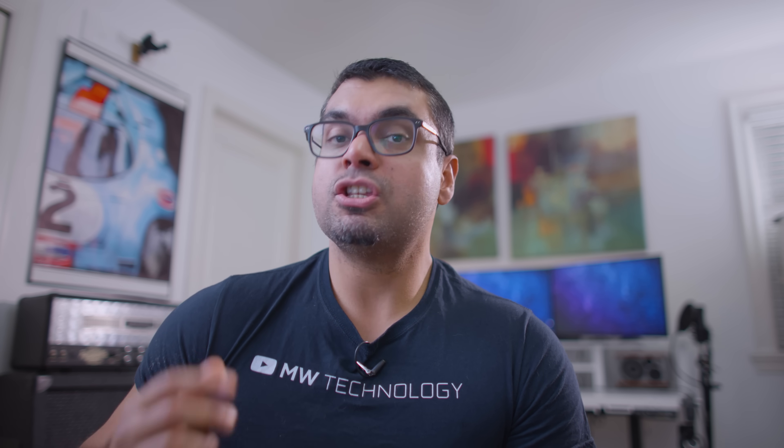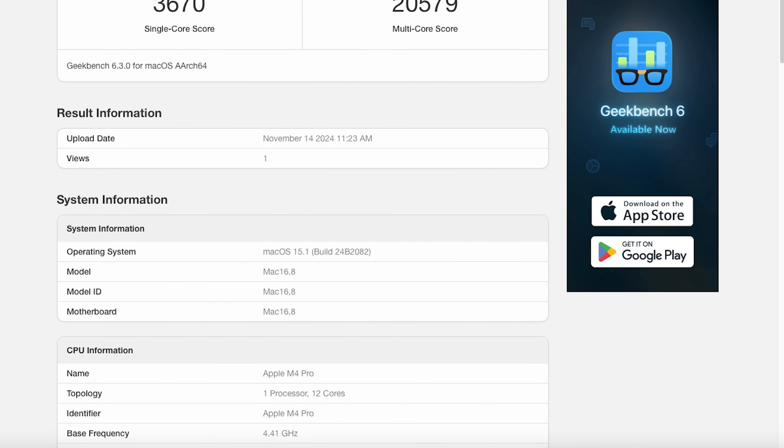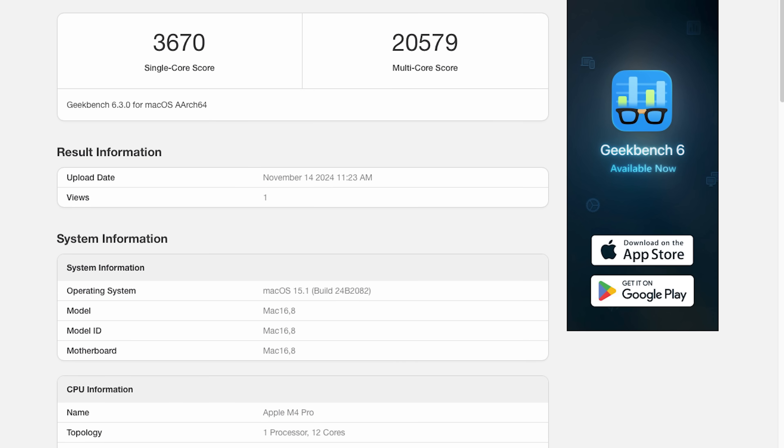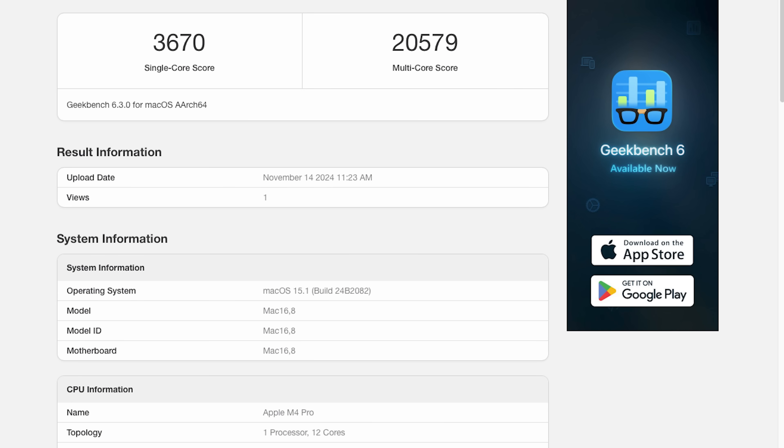Before we get into the actual gaming results, let's go through some synthetic benchmarks to get a baseline feel of how fast the M4 chip is compared to the M4 Pro. Starting with Geekbench, which is CPU-specific: in multi-core performance we got about 20,000 points on the M4 Pro, and single-core performance is about 3,600.